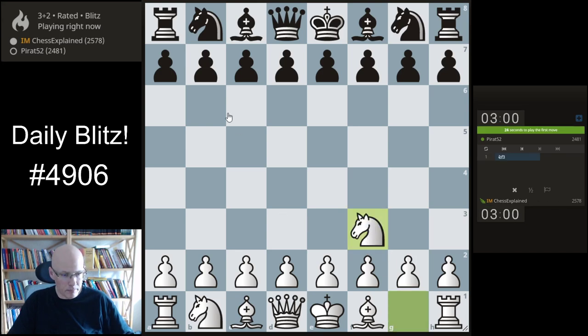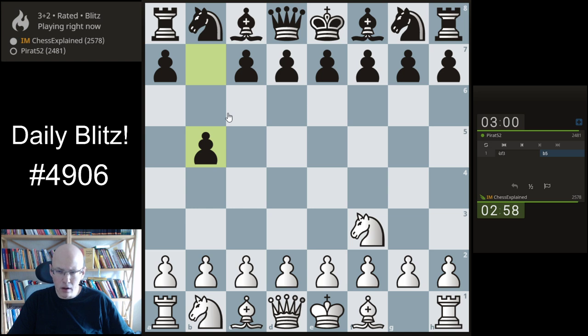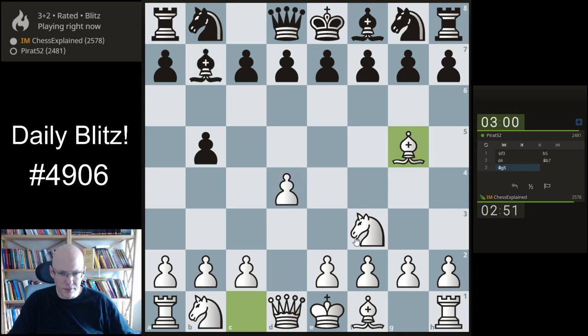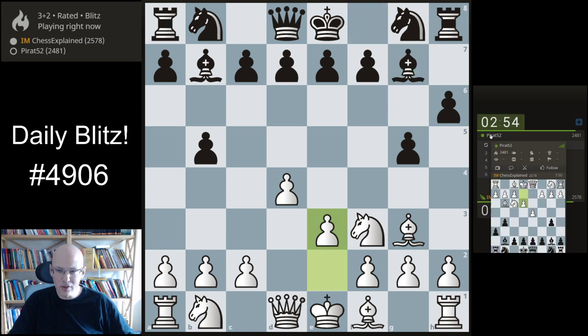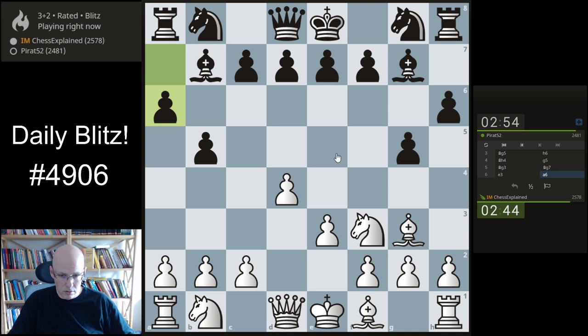Hello and welcome to a new game here on the channel. Playing white again with the Pirate opening: b5. A couple of options but I think this is interesting. I checked this - keep it simple, d4. It looks a little bit trollish what black is doing. What kind of account is that? He's got tons of blitz games, only blitz, nothing else. Okay, so let's go a4.